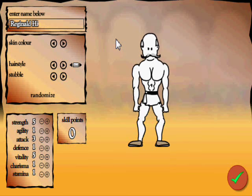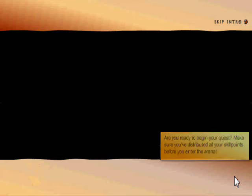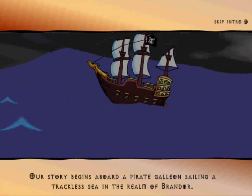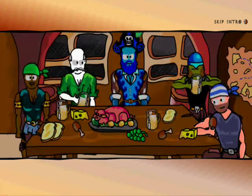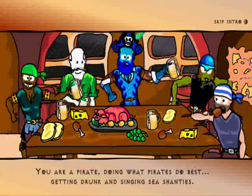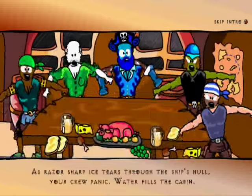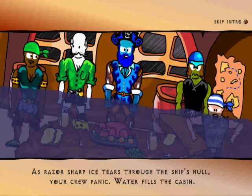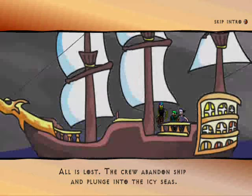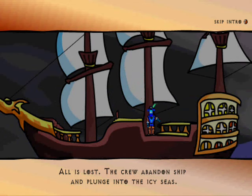I've got it — how about Reginald Higginbottom? He is the greatest gladiator of all time. Our story begins aboard a pirate galleon sailing a trackless sea in the realm of Brandel. You're a pirate, doing what pirates do best — getting drunk and singing sea shanties. The galleon sails blindly into the night until fate takes his turn. As razor-sharp ice tears through the ship's hull, your crew panic, water fills the cabin — all is lost. The crew abandon ship and plunge into the icy seas, including you.